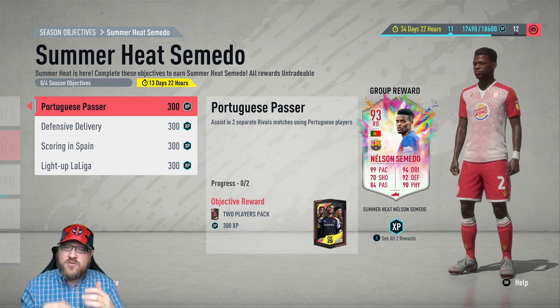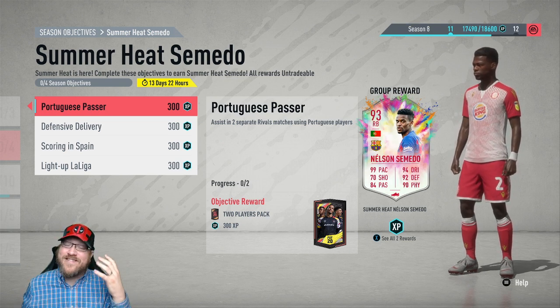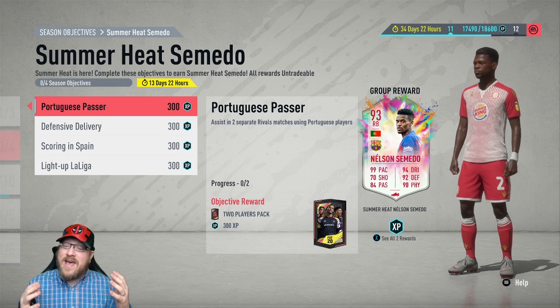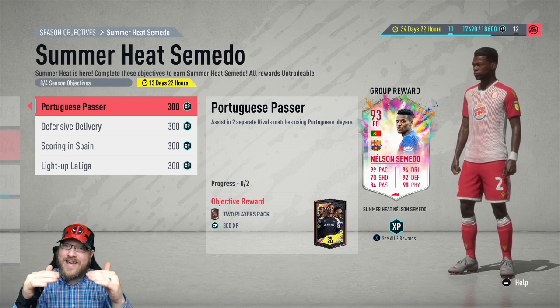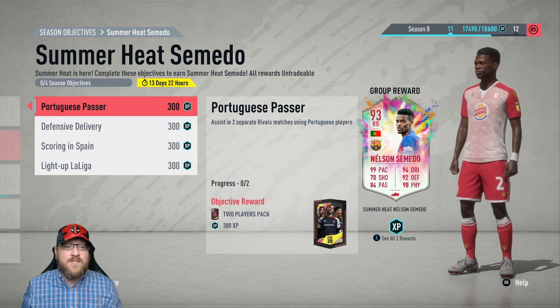If not, work towards some of those types of players. Cristiano Ronaldo's gold version is not super expensive at this stage of the game, so if you don't have any of those, that may be your best bet to get a really strong Portuguese player into your team. All you have to do is assist — there's no win condition. You just need in two separate matches to get an assist with a Portuguese player. You want someone playing up top, either like your striker or one of your CAMs, someone up top that's going to be available to give you some assists.